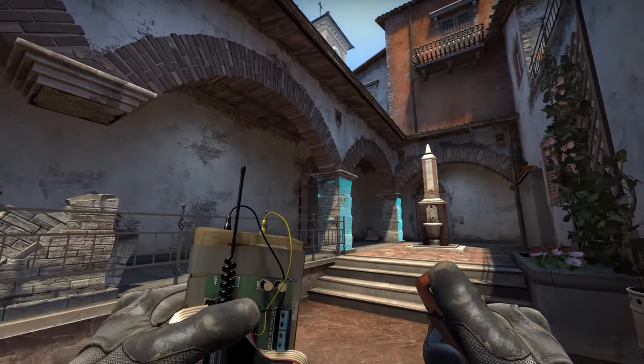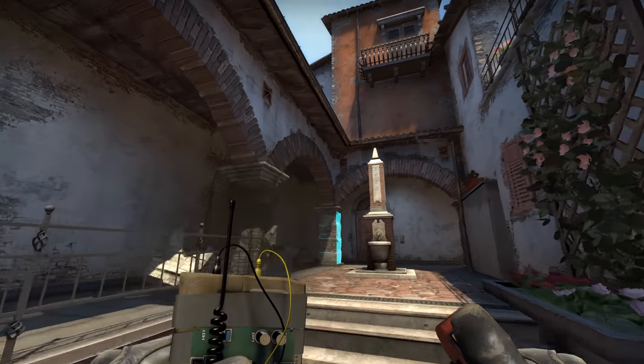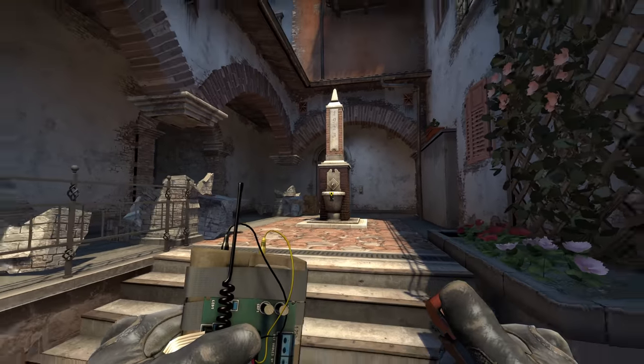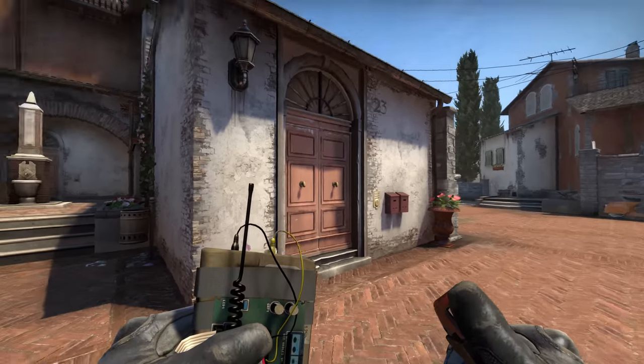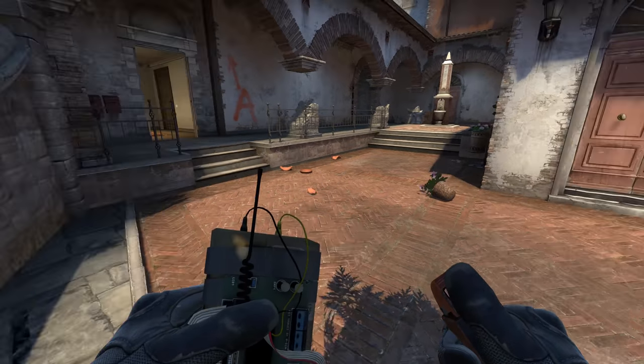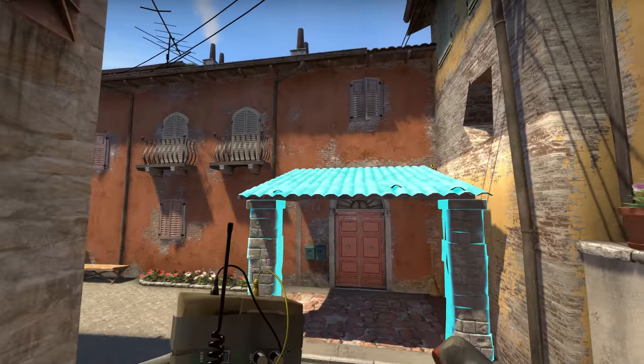Lion Doge has spent a year making Inferno destructible. I love this kind of stuff, so I explored it to find out how far he's gone with this. He has used a variety of techniques, ranging from the simple act of making static props move, right through to incredibly advanced tricks like simulating mass destruction.